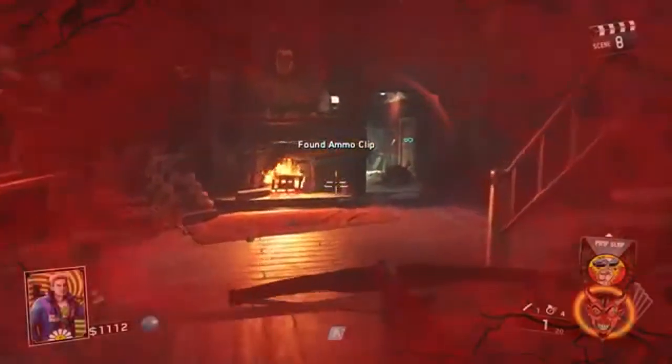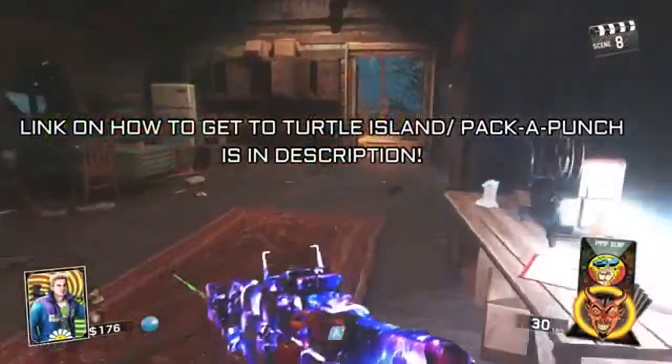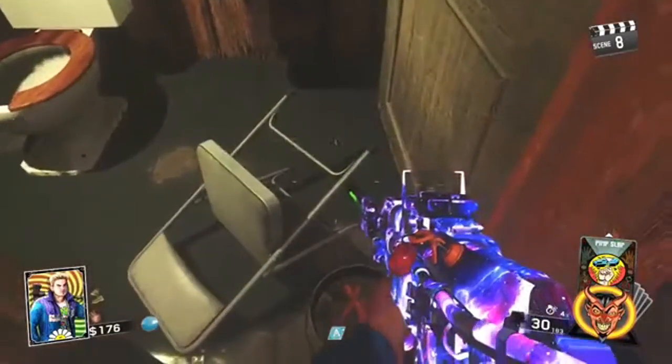First off, you want to go to the pack-a-punch area. If you do not know how to get there, there's a link in the description to a video. You want to go ahead and go to the little bucket and grab those sausages so you have an unlimited supply of them.